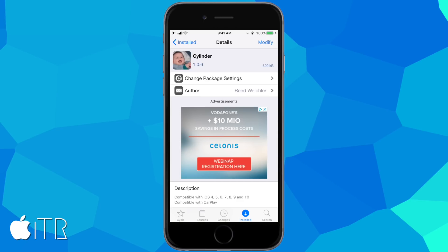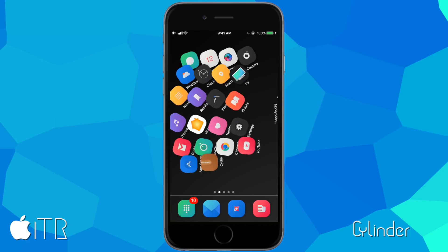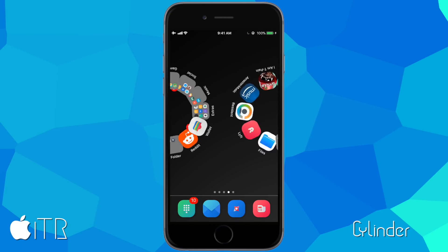The next tweak is called Cylinder, a wildly popular tweak from previous iOS versions that now works on iOS 11. Cylinder allows you to add awesome home screen icon animations to the icons on your springboard — there are currently 45 separate icon effects. Here's the 'Curl and Roll Away' Cylinder effect; every page you scroll to gets that nice spinning effect applied to the icons.